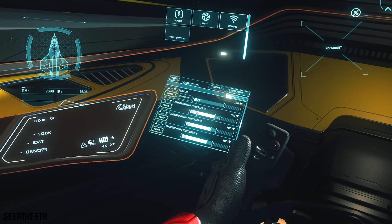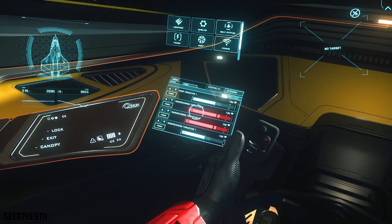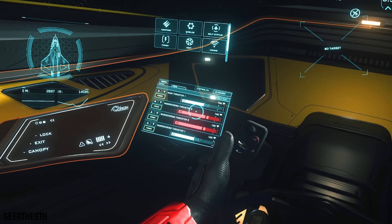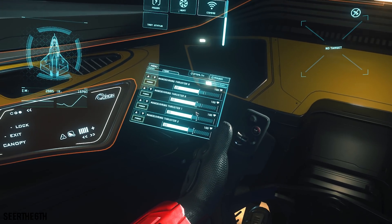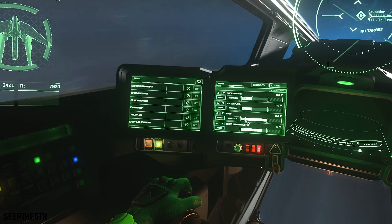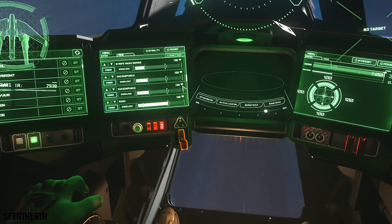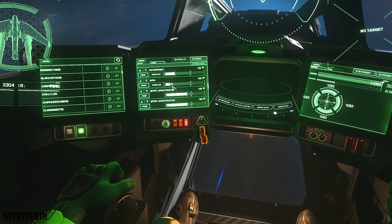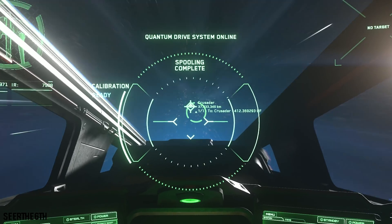If you are having issues with falling out of quantum travel because your engines are overheating, then this is for you — I see this everywhere, all over Reddit, Spectrum, and Facebook pages for Star Citizen. In order to not fall out of quantum travel in any ship, big or small, all you need to do is underclock your quantum drive. As you can see right here, my quantum drive is at full power. I take the slider and move it down to the minimal values possible after I am in warp. Once you do this, you will be fine.